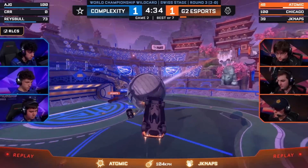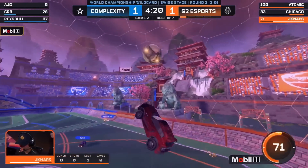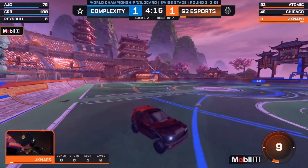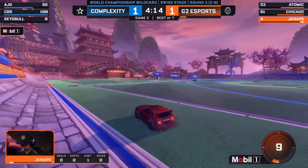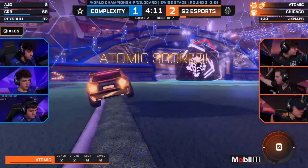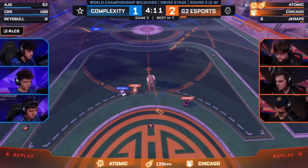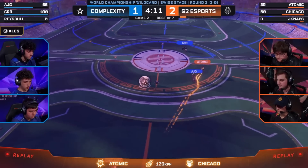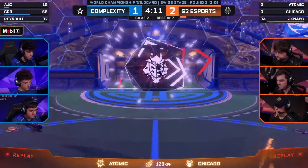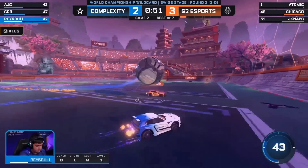Atomic goes high, so JNaps goes high — Atomic is the man to receive, and JNaps more terrified of — T-Baits was challenging the opinion of Jawby as JNaps was... He was saying how JNaps is just so mechanical, and perhaps more mechanical than Atomic! But oh hang on a minute! The classic G2 counter attack! What's happened to Complexity? AJG — CRR's in no man's land and has to flip out of the way! And again the passing play. They don't need an extra goal — they just need to hold it out here. We got 50 on the clock!